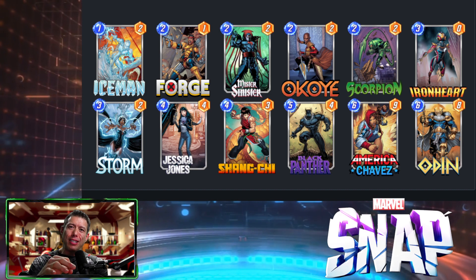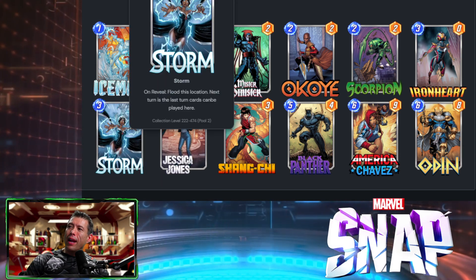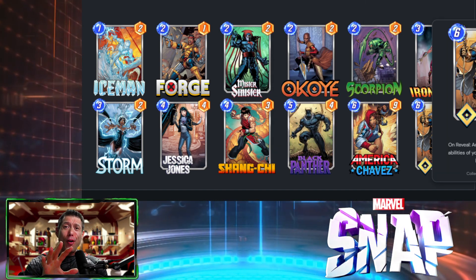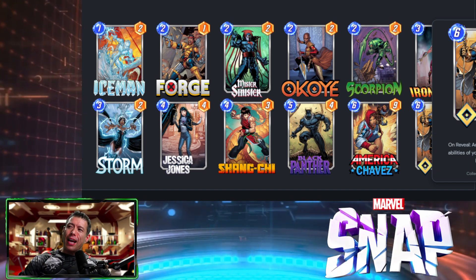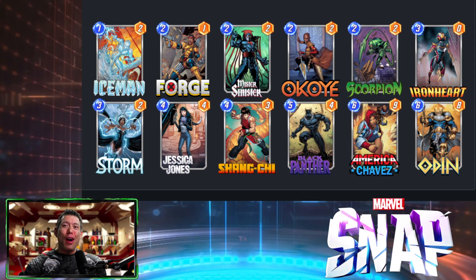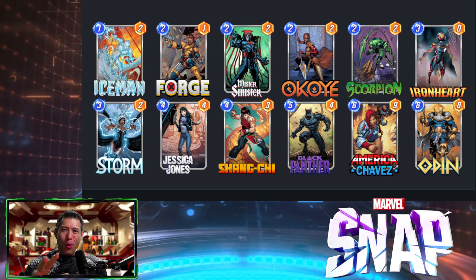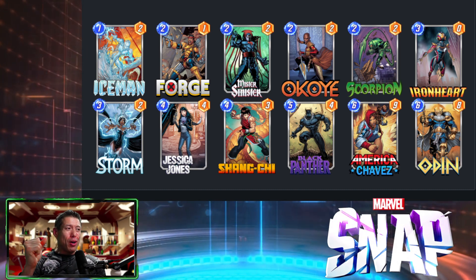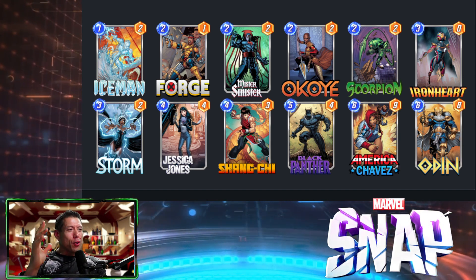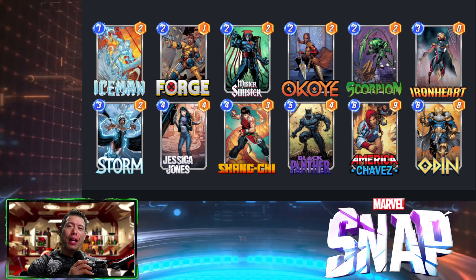If we can get Iron Heart, Black Panther, and Odin on the same node, that works out very well. We also have Shang-Chi because he can delete opposing Black Panthers or Devil Dinosaurs. If you save him for the last turn when your opponent isn't expecting it, you can get some really good results. I've been surprised by Shang-Chi in matches I thought I was going to win — he just pops up and changes everything. This gives the deck a lot of versatility.